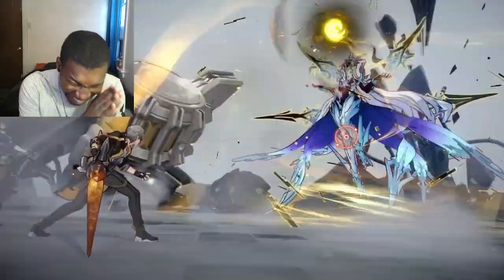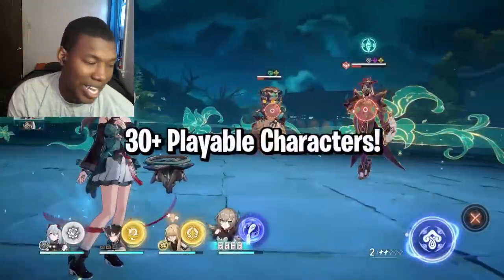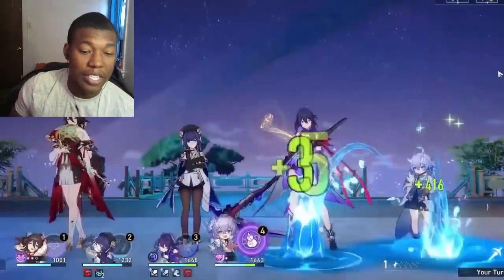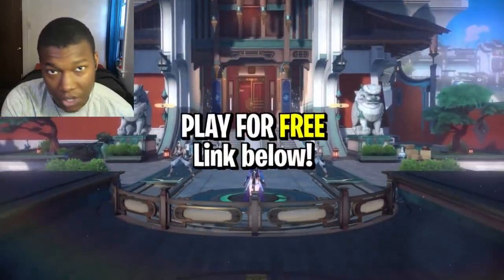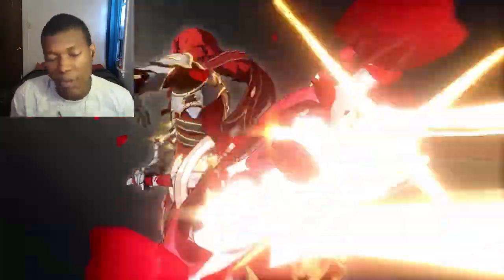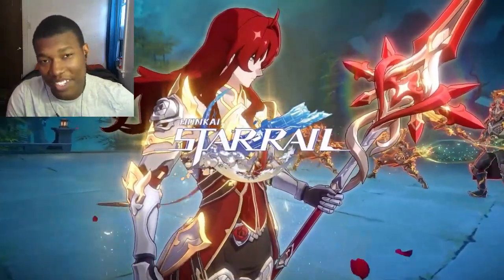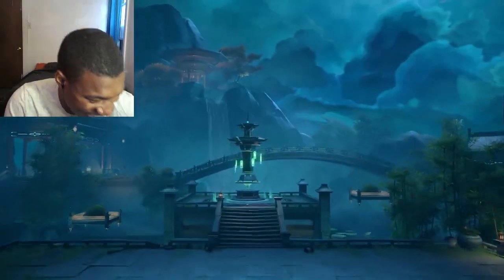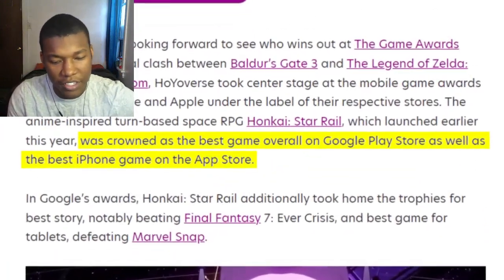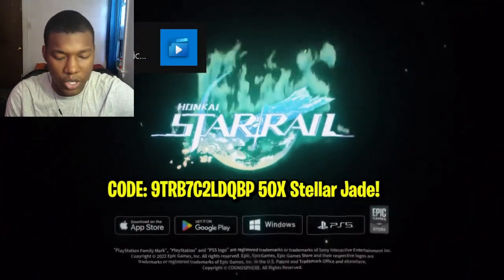Get immersed in the storyline, and with visuals like this — no joke, it looks like a movie, it's so tastefully done. If you play now, you can take advantage of the all-new limited-time character Argenti, who just destroys all enemies. It just got ranked the best game on the App Store and Google Play Store, so it's a perfect time to start playing. Redeem these codes to unlock some limited-time items — thank you, Honkai Star Rail.